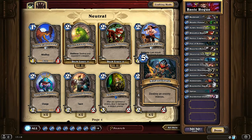Assassinate is your removal spell — the best removal spell a Rogue has, from basic decks all the way to expert and legendary decks. Assassinate is just the perfect card to have as your best removal. What Assassinate does is it destroys the enemy minion. Full stop.